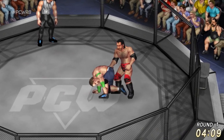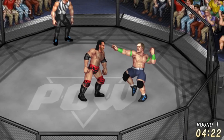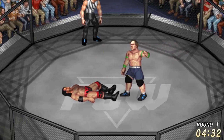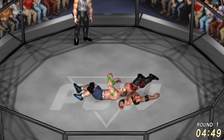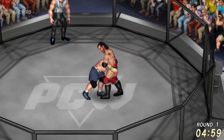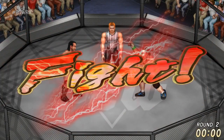A big lariat puts down John Cena. Scott Hall looking to follow up with a Razor's Edge but it's not going to happen as we go into a strike contest back and forth. John Cena puts him down, waving to the crowd — that's a five-knuckle shuffle. Driving Scott Hall's head to the mat — does he want that Attitude Adjustment? Doesn't matter, because there's the bell for round number one.